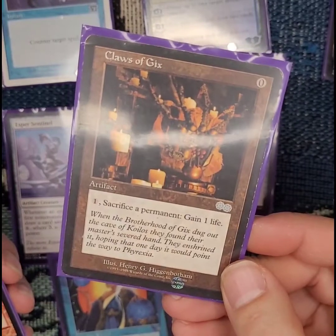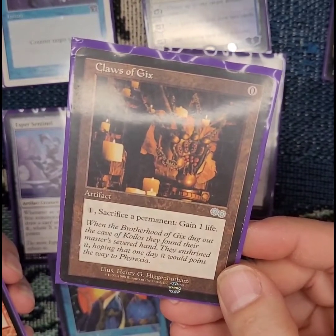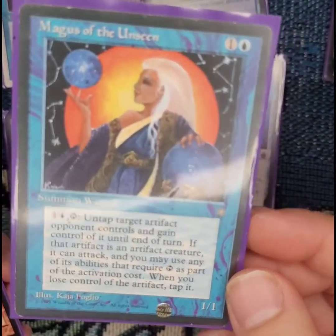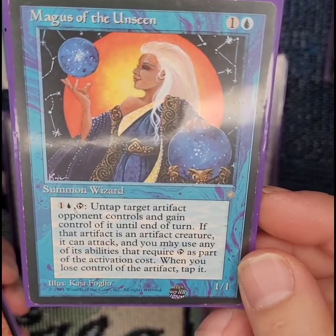Here's my sac outlet, Cluestoke Gix — zero casting cost, pay one, sacrifice a permanent, and gain a life. And here's my partner in crime, my stealing gal, the Magus of the Unseen.